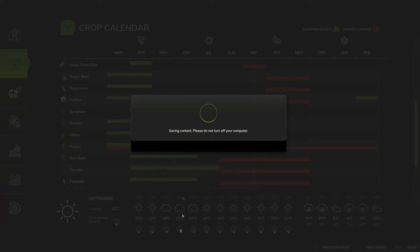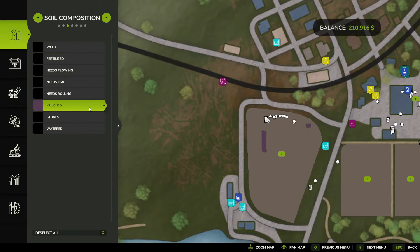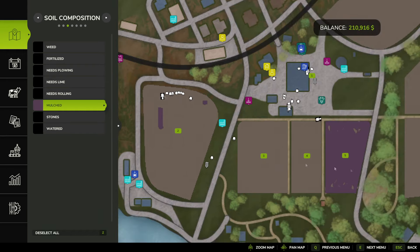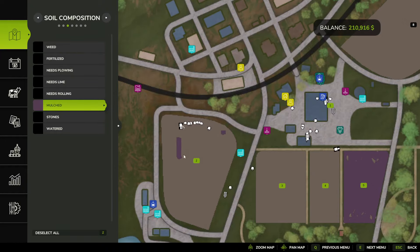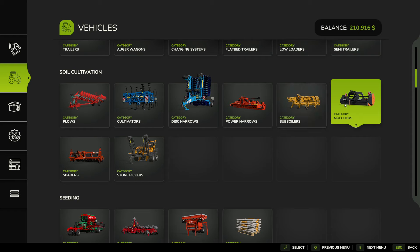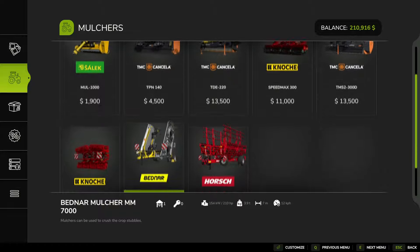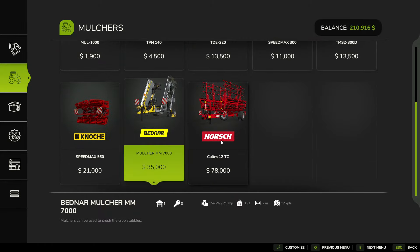Let's go ahead and look at our heat map. What I like to do is turn them all off — click deselect all — and then go through one at a time. We're going to start with mulched. Here it is on the purchase menu: sole cultivation, mulcher. You can buy whatever you want. This one looks like an airplane and has a good width to it.